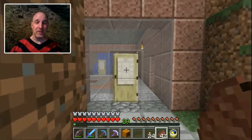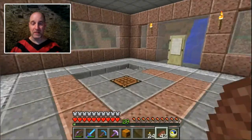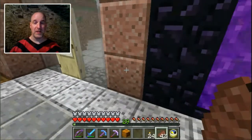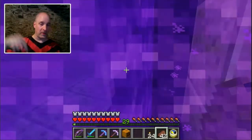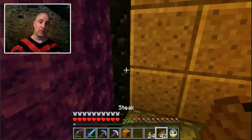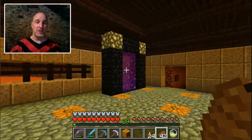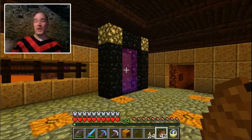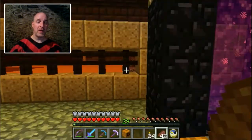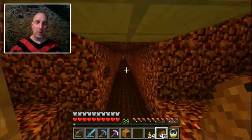We're going down here because the portal up there does not actually take me the right place in the nether — this portal does. So I go from up there, down here, and go to this portal, and this portal will actually take me to my nether hub, whereas the one next to the pagoda — if I go in there, I'll come out like up a hill over there. So it's just nether wonkiness.